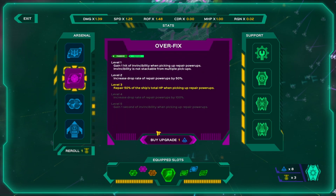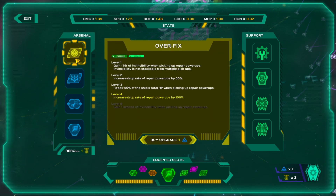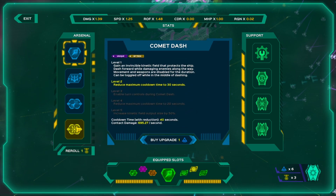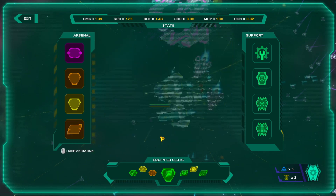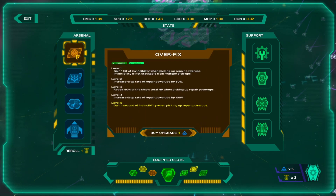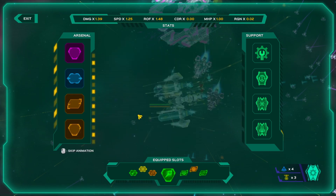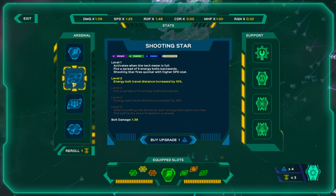Repair 50% of the ship's total HP when picking up repair power-ups — yeah, let's do it. Here's another instance: increased drop rate of repair power-ups by 100%. Outstanding. You'll get 20% slow debuff with each bolt. Gang one second of invincibility when picking up repair power-ups — sounds great. Reduce cooldown on the hacking. Energy bolt travel distance — why not?